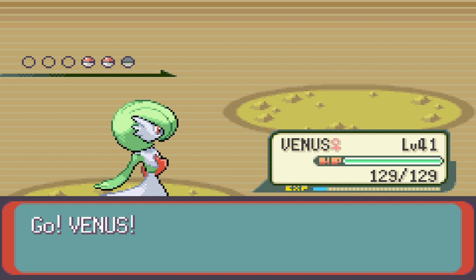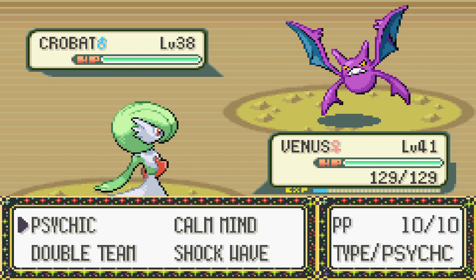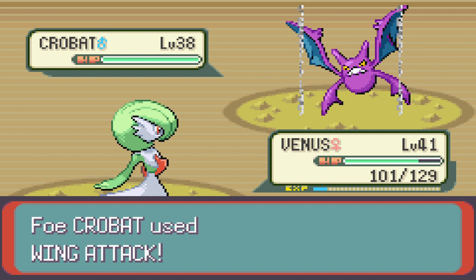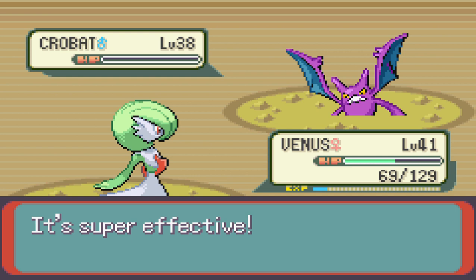Crobat is level 38, Poison/Flying type, Inner Focus ability — meaning you can't cause it to flinch — with moves Bite, Wing Attack, Confuse Ray, and Air Cutter. It'll probably start with Confuse Ray to make it harder for you to hit it, use Bite for damage if you're a Psychic type, Air Cutter for high damage with potential crit, or Wing Attack for consistency. I'm getting absurdly lucky not getting a single Confuse Ray landed on me, so we are doing pretty alright.